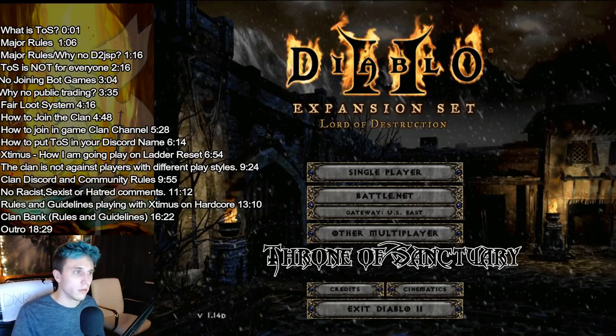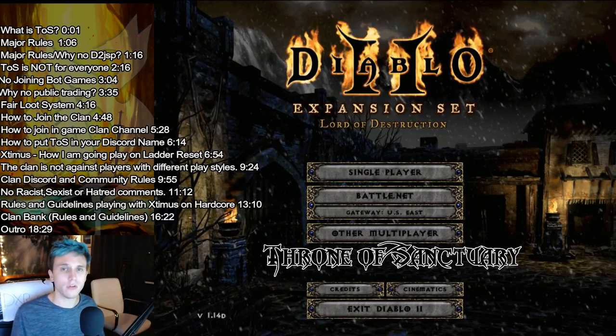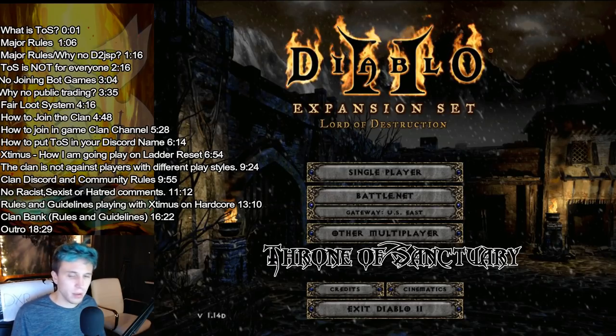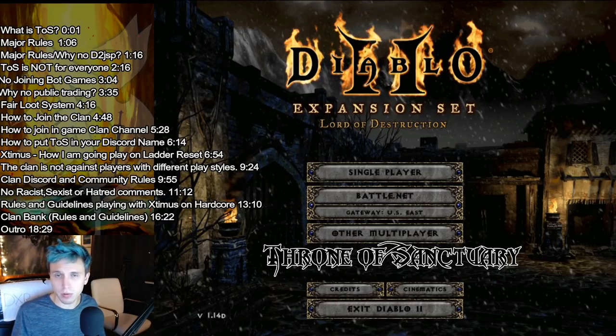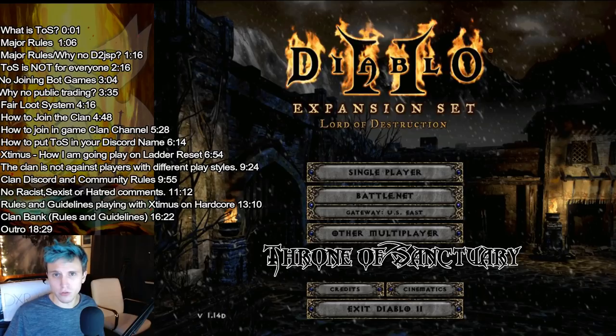The first thing I'm going to go over is what specifically Throne of Sanctuary is all about. First off, Throne of Sanctuary is free to join — all you have to do is put TOS in your name on Diablo 2 or on Discord, which I'll show you guys how to do. You basically just represent the guild. But this guild is going to be a lot different than the majority of Diablo 2 players and how they're playing the game right now. Throne of Sanctuary is going to be a very legitimate Diablo 2 clan.